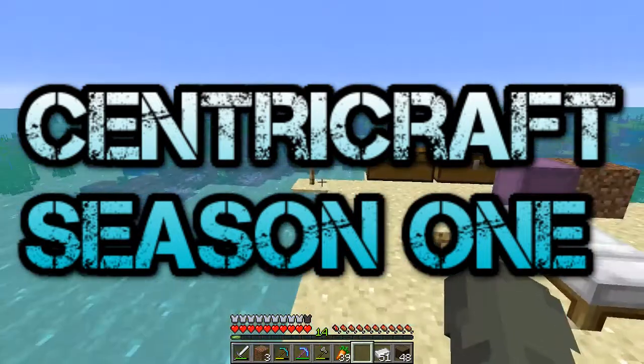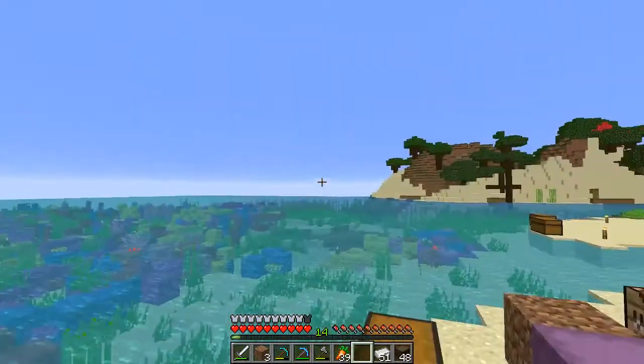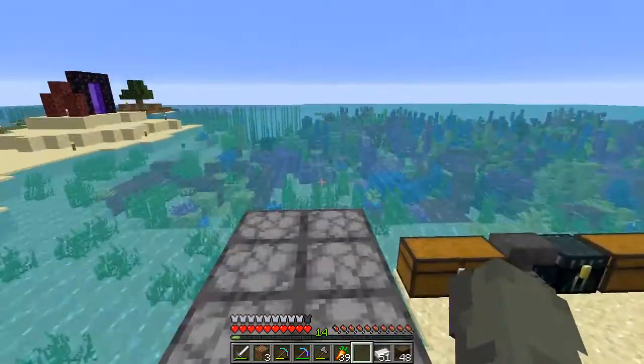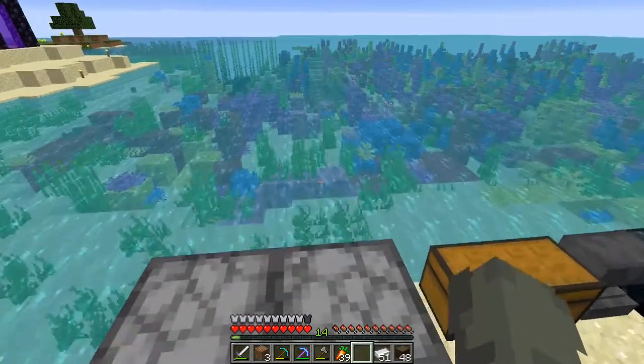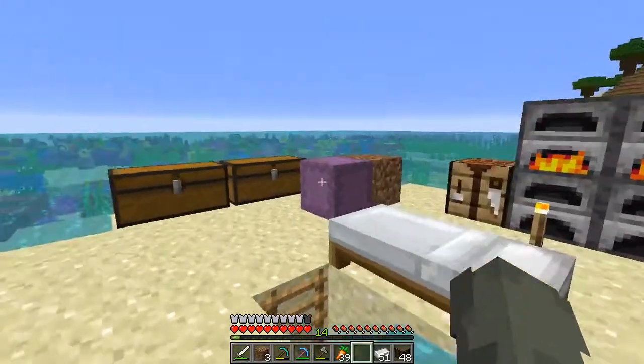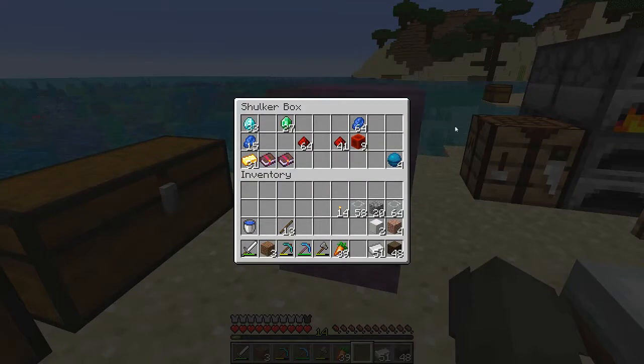What's going on everybody, Mr. Happy Drew here with another Minecraft Let's Play Sentry Craft World. I'm here at our little mini base, I got a couple more smelters here. I do have now an ender chest and I do have one shulker box with all of our stuff inside of it.